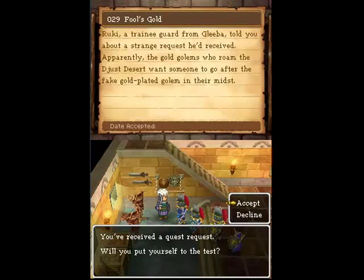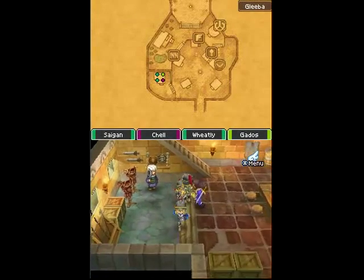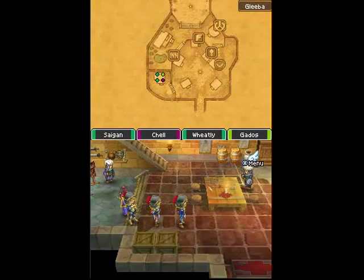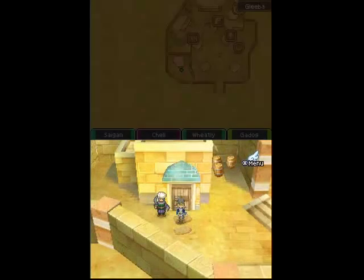It's the Fool's Gold quest. The best part about this quest is that it has you farming gold golems until you find a fake one. Gold golems already by themselves give you at least 500 gold, maybe as much as 650. In addition to farming them, you also get a healthy reward for finding the gold plated one. On top of all that, the quest is repeatable.